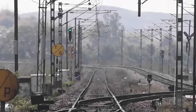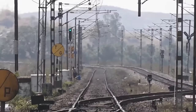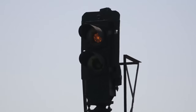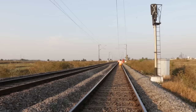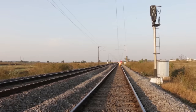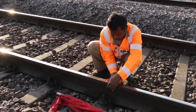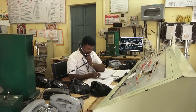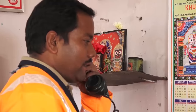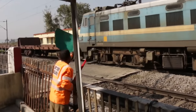गेट सिग्नल या गेट के साथ जुड़ा हुआ स्टेशन का होम सिग्नल अगर ग्रीन या यलो स्थिति में खराब हो जाए तो खराब सिग्नल से 90 मीटर की दूरी पर एक डेटोनेटर लगाएं, फिर स्टेशन मास्टर को सूचित करें। रात के वक्त सिग्नल आर्म में ग्रीन ग्लास हो तो उसे तोड़ दें। इस सिग्नल ठीक होने तक हैंड सिग्नल दिखाकर गाड़ी पास करें।